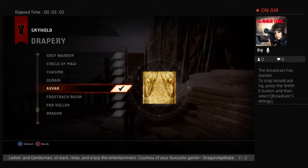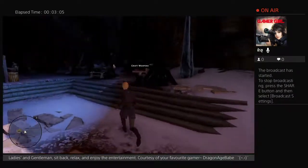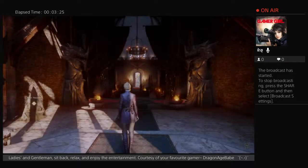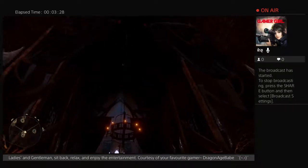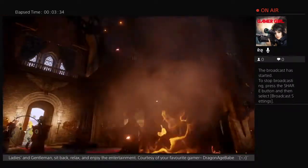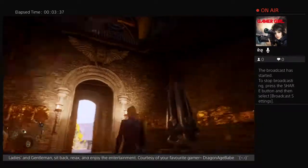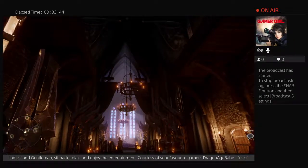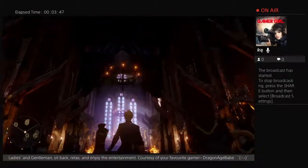The next drapery is the Avvar drapery, again like the Frostback Basin — plain as they focus on function rather than design. It is mainly consisting of hides and furs. As you can see, it is extremely plain and almost not visible in the dark setting. There is slight design, a couple of ribbon details, almost looking tarnished to some degree.